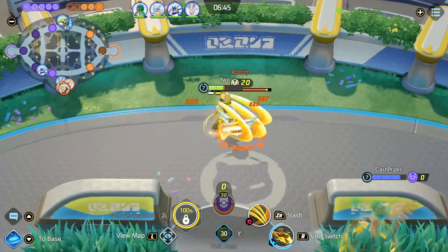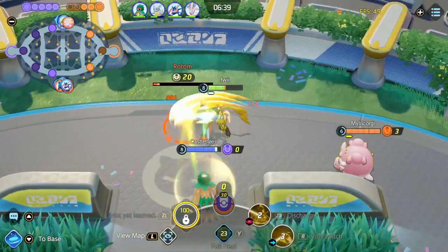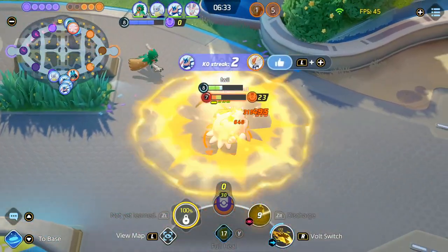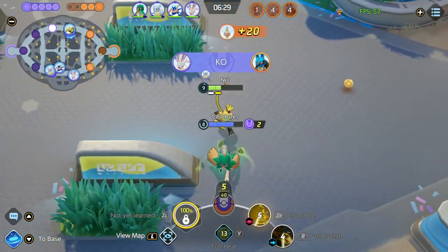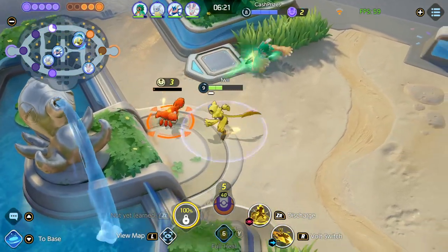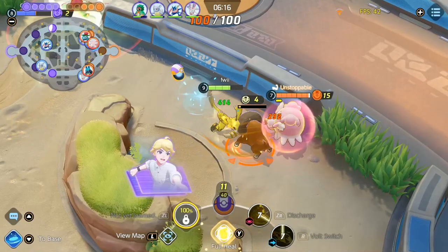Now we just go and kill the Rotom. Since we are already here, getting this Rotom is fairly easy. We also got the Dread because like I said, the enemy jungler was very far behind. Unfortunately my teammate should have hit the Rotom and finished it with me, but they turned on the Blissey hoping to kill her. It was very clear which one to focus — Blissey was at low HP and Rotom was at 1 HP. We lost the Rotom but got the Dread. It's not that big of a deal, although it would have been nice to get the Rotom.